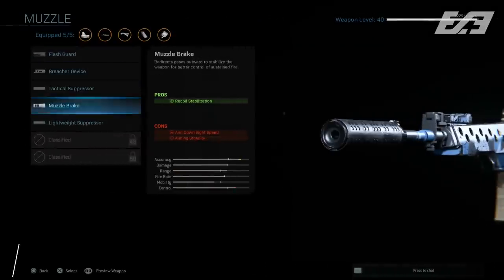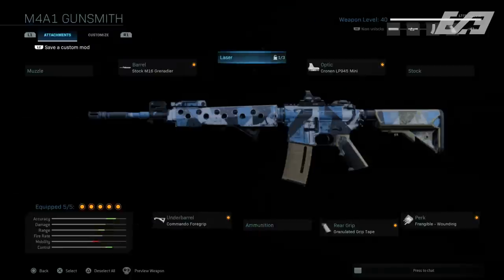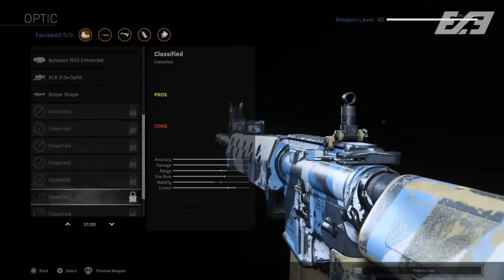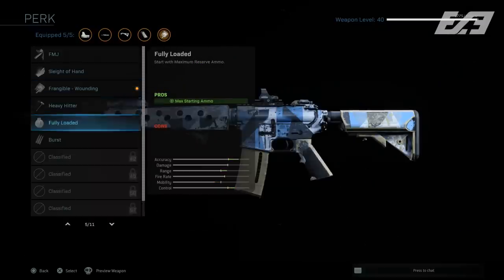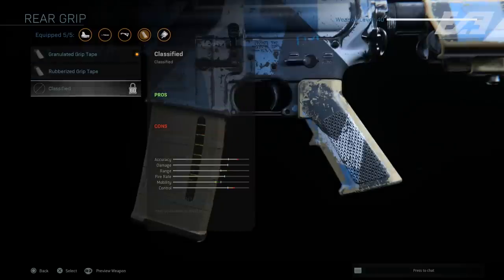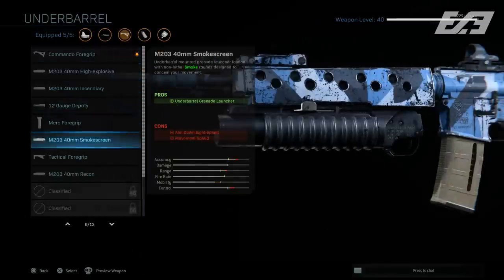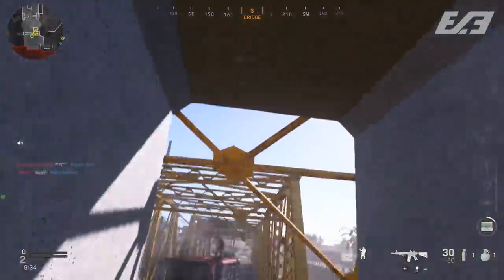Talking weaponry a bit further, the gunsmith and the depth of weapons introduces a much larger weapon grind in terms of weapon leveling. Depending on the weapon classification you can have upwards of 70 to 80 levels per weapon — rifles having the most, pistols having the least. You rank these up by simply playing with them, and as you rank them up you earn additional XP. Now is as good a time as any to grind out some weapons to take advantage of that extra XP while it's still available.